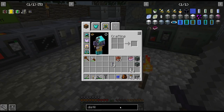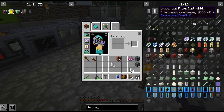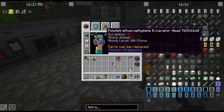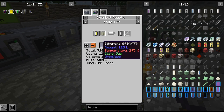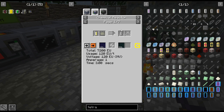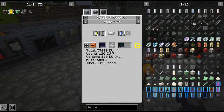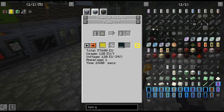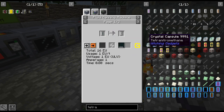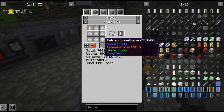Especially the tetranitromethane stuff. I could manually do this. I can't remember the final thing we're going to do, but it is quite a lot of nitric acid — we need nitric acid. The final use for it is somewhere in here. Mixer, is it? Yeah.